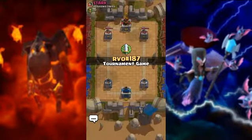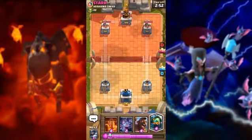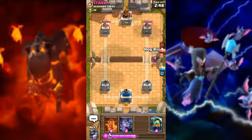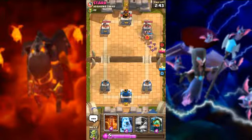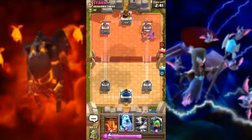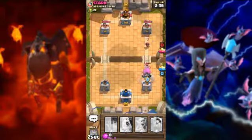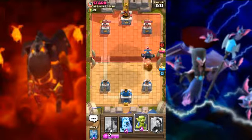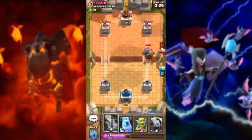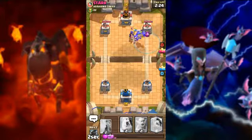The battle has started, we found an opponent. First we go on attack with hog rider and bats. They have allied barbarians, so we use mega knight to kill his allied barbarians and wizard. Now go with poison — they do not have flying troops.